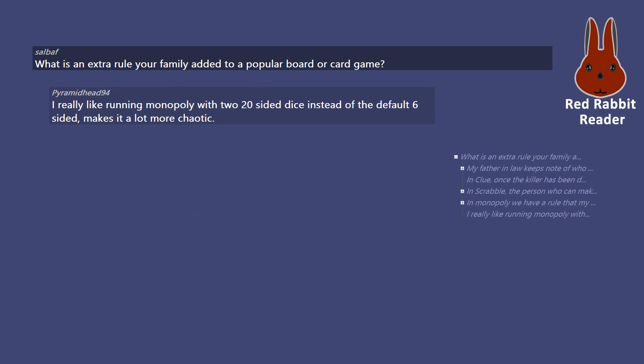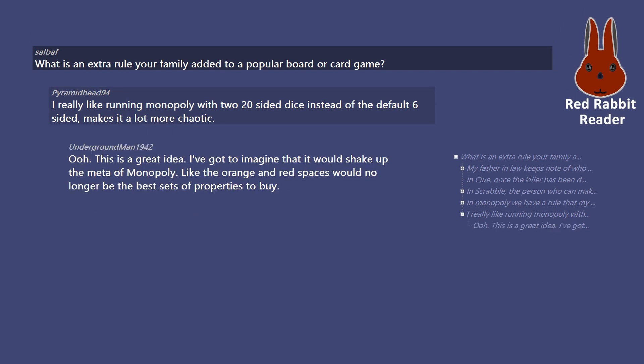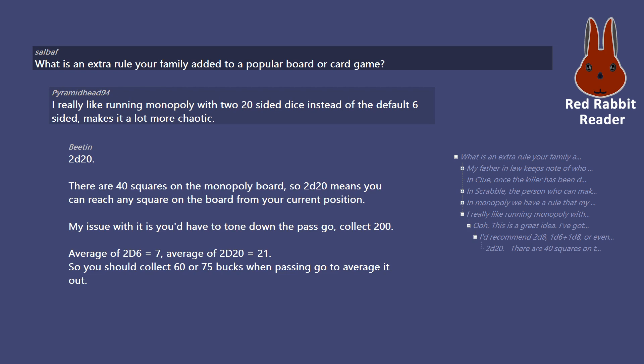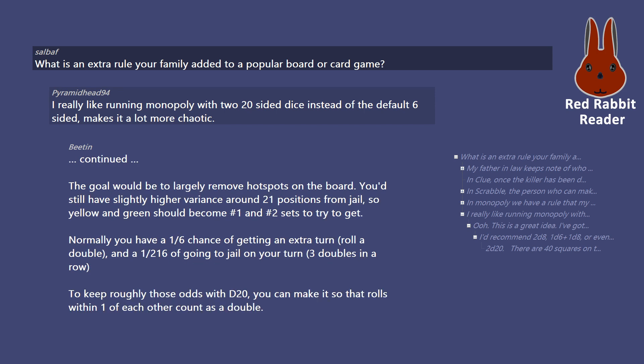I really like running Monopoly with two 20-sided dice instead of the default 6-sided — makes it a lot more chaotic. I've got to imagine it would shake up the meta of Monopoly, like the orange and red spaces would no longer be the best sets of properties to buy. I'd recommend 2d8, 1d6 plus 1d8, or even 3d4 instead. 2d20 is way too big a spread to think about hotspots on the board. There are 40 squares on the Monopoly board, so 2d20 means you can reach any square from your current position. You still have slightly higher variance around 21 positions from jail, so yellow and green should become the number 1 and number 2 sets to try to get.